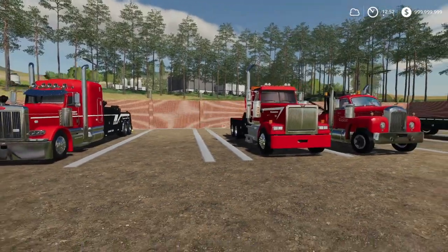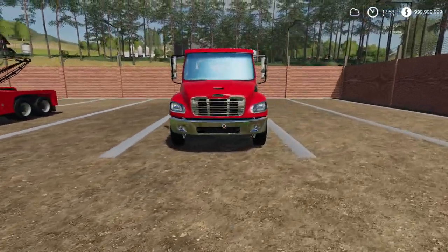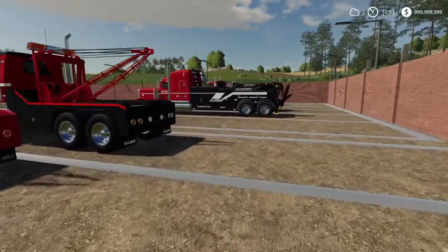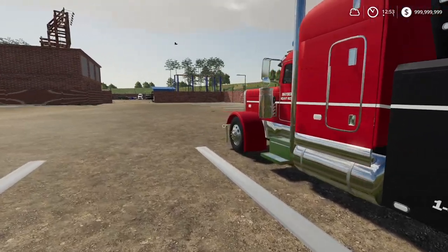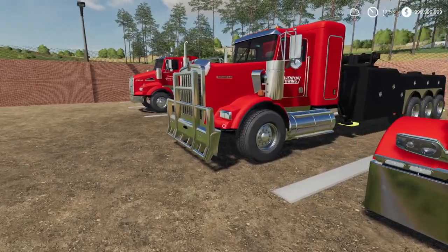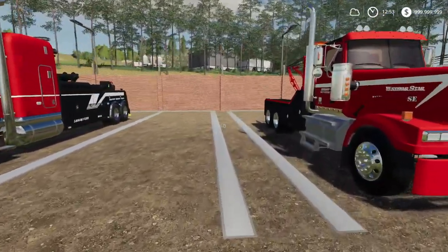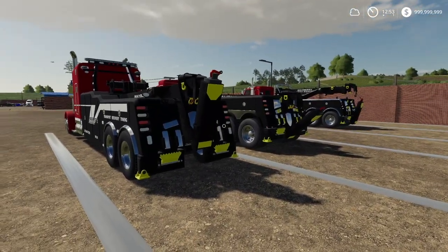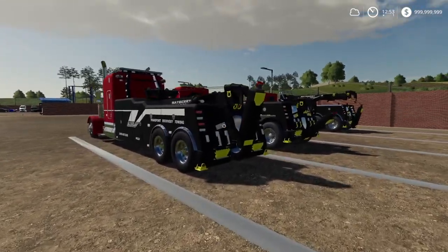Today we're going to be rescuing two vehicles. It was going to be one vehicle, but then someone thought they were going to be able to tow out another vehicle with a front loader or something like that — they didn't successfully do it. So we have to rescue two vehicles, which is fine. It saves us a trip and we get double the profits, which is pretty cool.